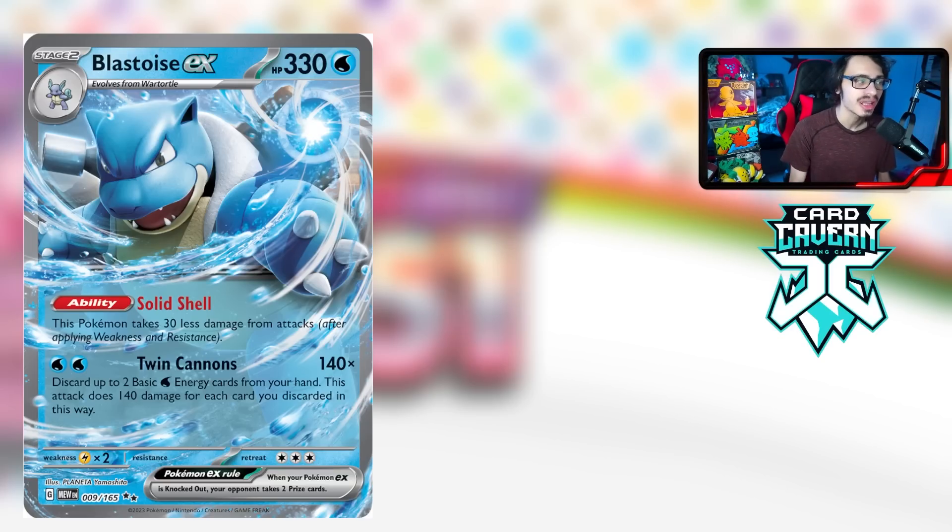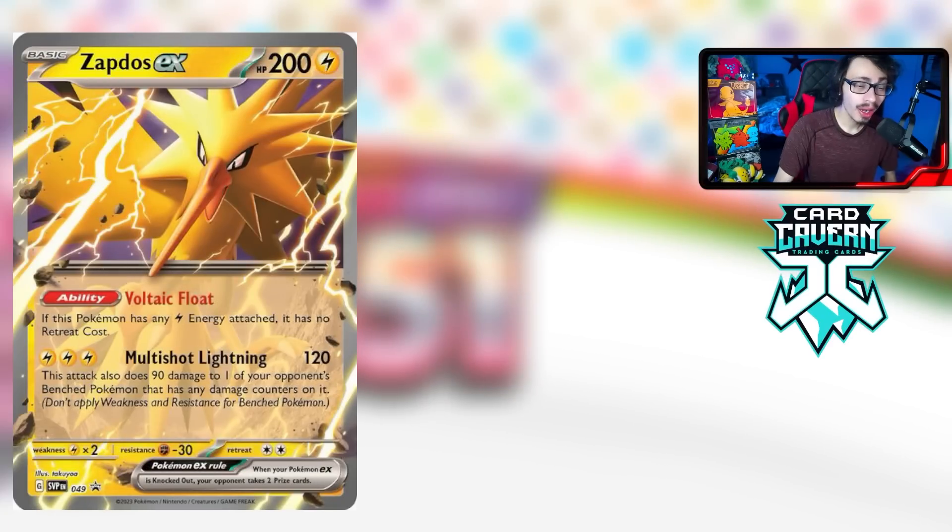Blastoise EX has synergy with Palkia V-Star and Baxcalibur. Getting Water energy into your hand is easy with Chien-Pao, Energy Retrieval, Superior Energy Retrieval, and Klara to keep doing Twin Cannons for 280. That number knocks out most V-Stars — add a Choice Belt or Gloves and you're knocking out Gardevoirs and V-Maxes. With Irida you can grab Rare Candy and Blastoise EX and get it into play quickly, making it really strong.